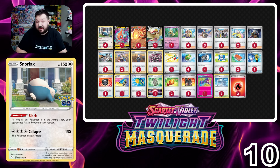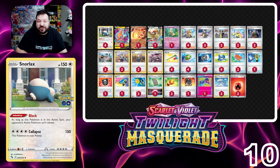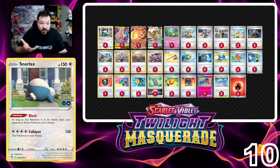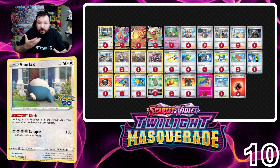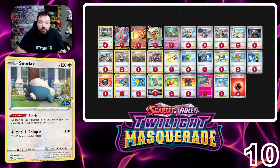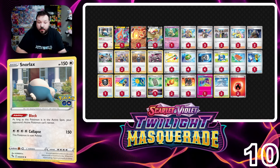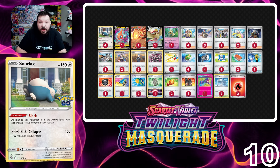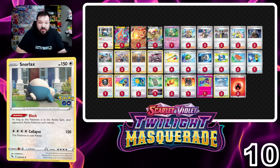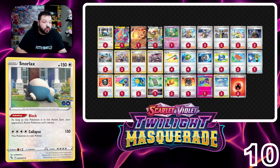Where this deck gains strength from Twilight Masquerade is through the release of cards such as Fable Flute. Shout out to Justin Basil for the translations. You can check out the website to learn what these cards do — the cards might change as they get fully translated to English. Fable Flute lets you reveal the top five cards of your opponent's deck, put any number of basic Pokémon you find there onto your opponent's bench, and your opponent shuffles the other cards back into their deck. That allows you to bring up cards like Lumineon or Radiant Greninja that your opponent might not be able to put back, giving us a way to get back into our opponent's board and control it.